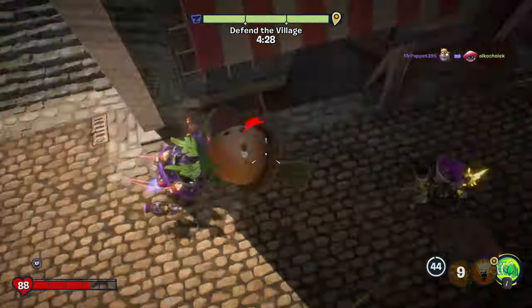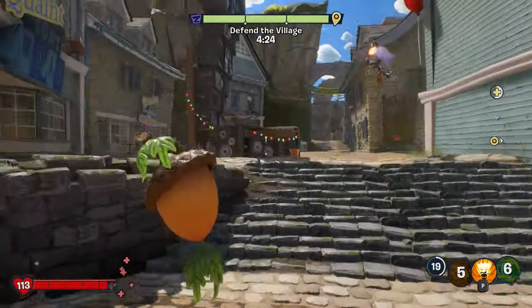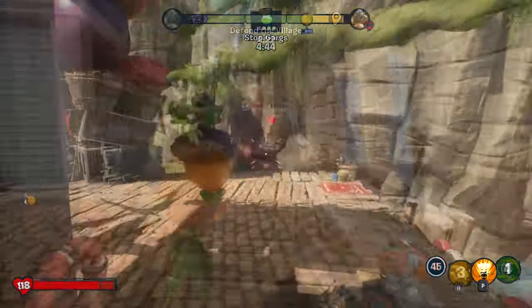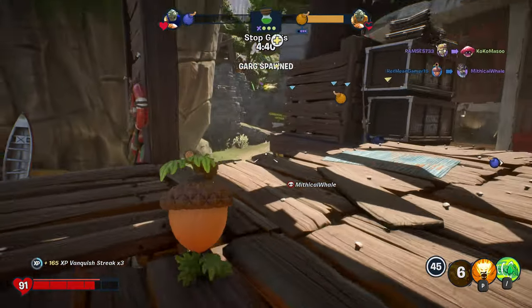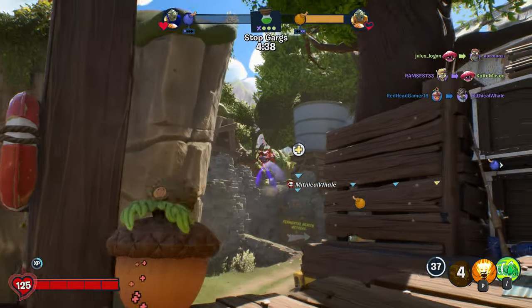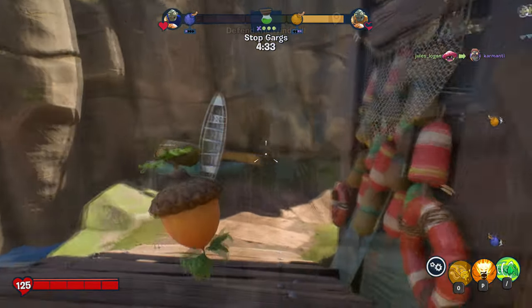Hi guys, in today's video we are going to be taking a look at a funny flying glitch you can do with Acorn in Plants vs. Zombies Battle for Neighborville. This glitch has no real benefit — it doesn't get you any prize bulbs or anything like that, it's just something you can do if you want to have a bit of fun. I was told about this glitch by Bonnie Bro, so a big thank you to them.